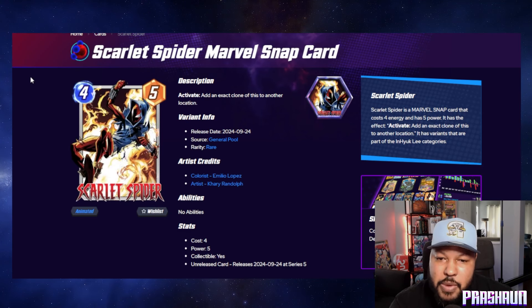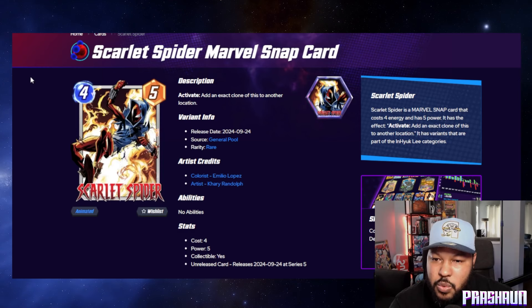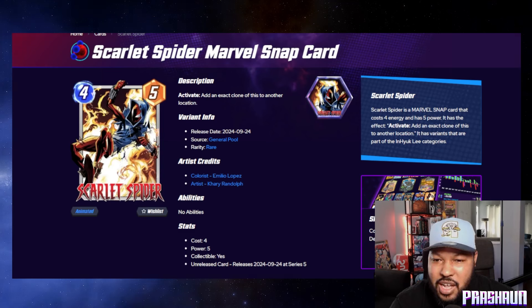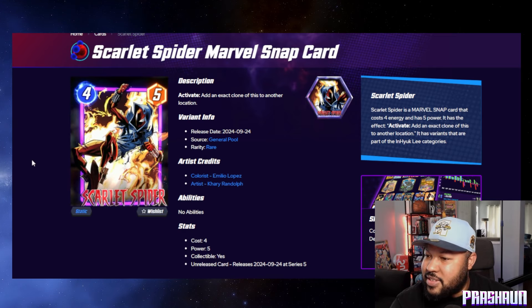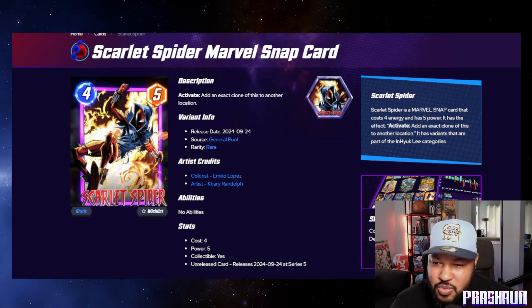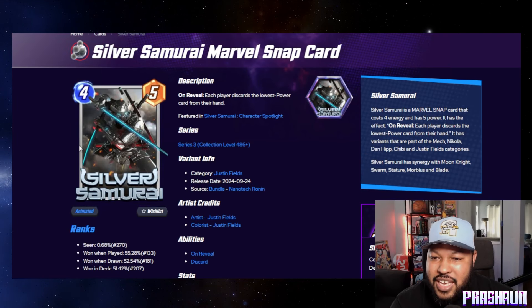Next we have a Scarlet Spider variant by Keri Randolph — rare pool, so 700 gold. It's a super skinny Scarlet Spider with flames in the background. Let's check it out animated — yes, that is pure gold! Look at those flames go. Just got done saving the day, pants ripped and split. That is crazy and pretty cool.